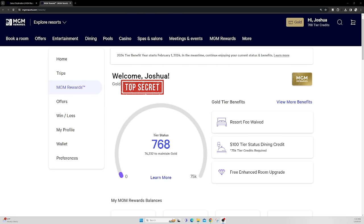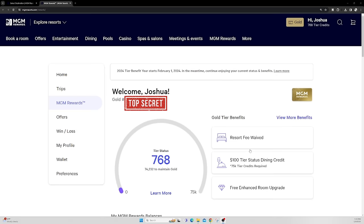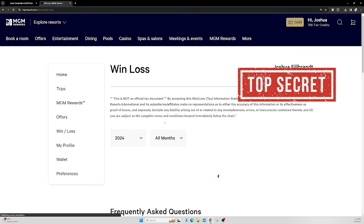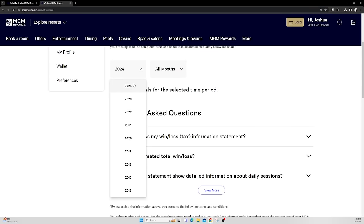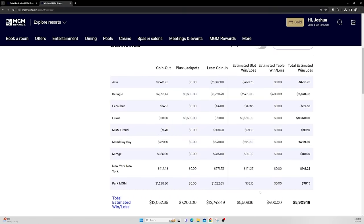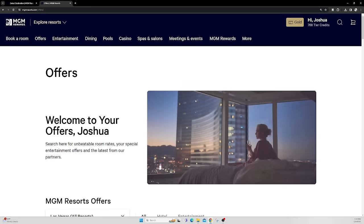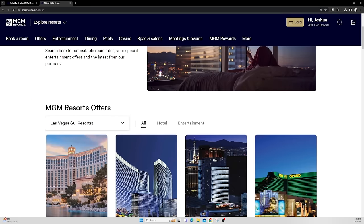You can see your name, your status, and your number of points. You can see your MGM points, slot dollars, and holiday gift points. You can find your win-loss statement very easily, and you can actually go back a number of years — even back to 2016. It'll show you all the hotels and whether you won or lost. Now we're going to look at offers, which is where you go if you want to book a free room.